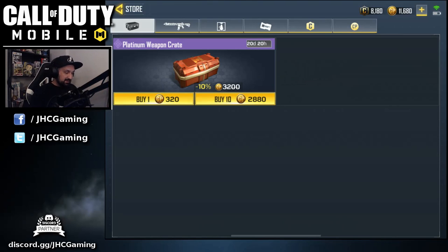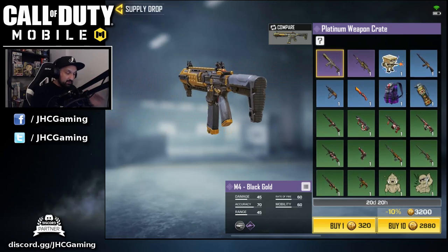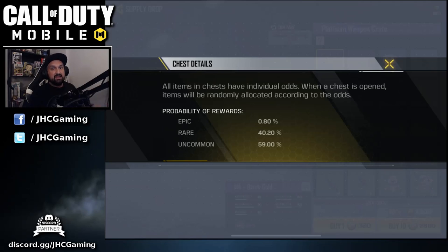The second one is called the platinum weapon crate and it costs a lot — 320 CP for one, or 2880 if you buy 10 and get the 10% discount. Today we'll open 10 and see if we get lucky. The chance to get an epic weapon is not even 1%, so if you buy 100 crates you're not guaranteed to get an epic. If you buy 10 crates, you'd get on average four rares and six uncommons.